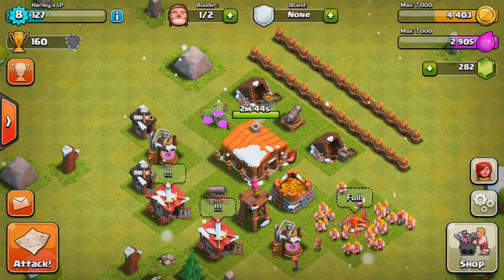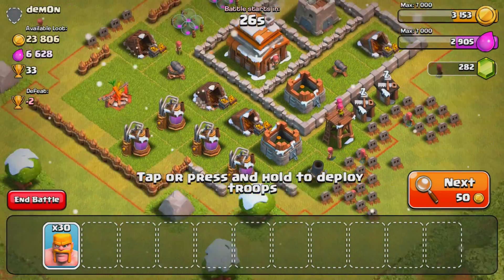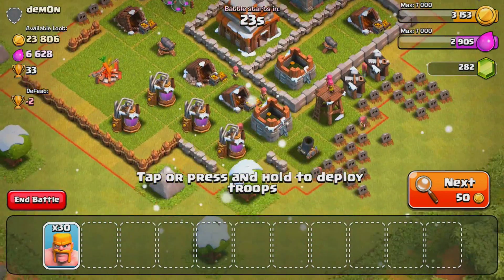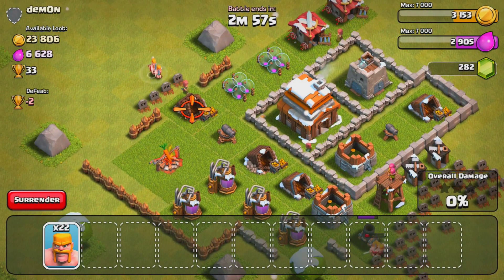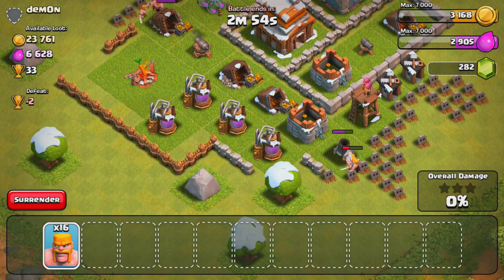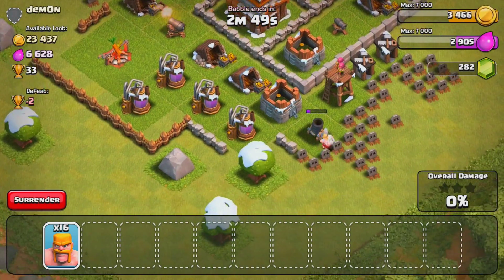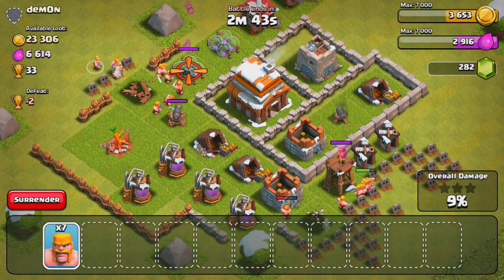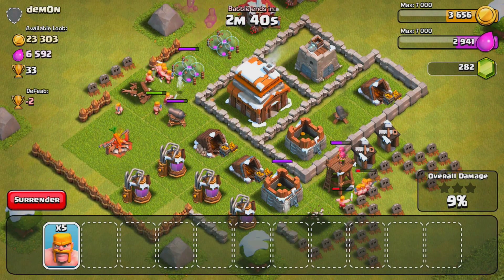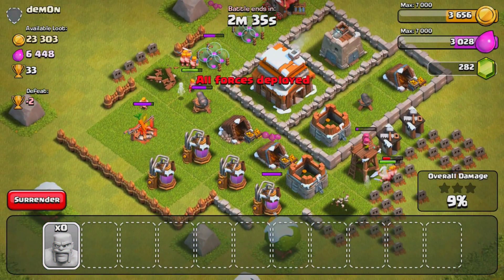Moving along — the town hall is almost complete. We'll collect from the mines and pumps and go on a raid to try to max out our storages before the town hall finishes. This base looks like a Town Hall 3 with an exposed mortar. The mortar is the biggest thing — it will kill archers and two-shot barbarians. With the mortar exposed like that it's not very helpful because you can just put barbarians on it and it won't even attack — mortars are only long-range defenses.